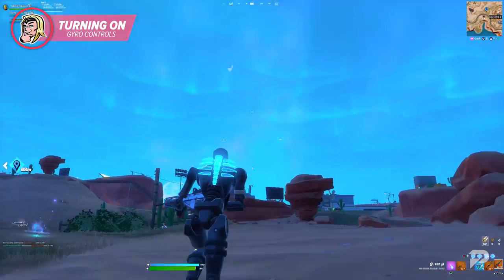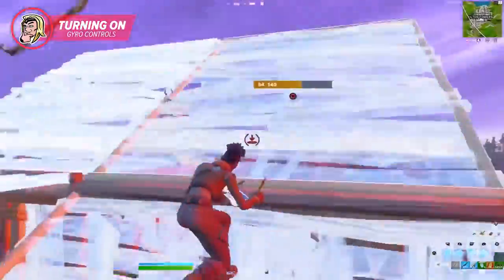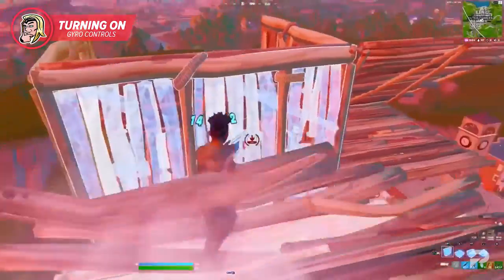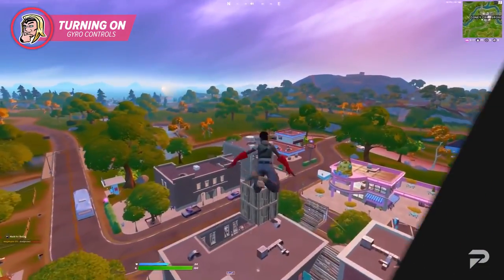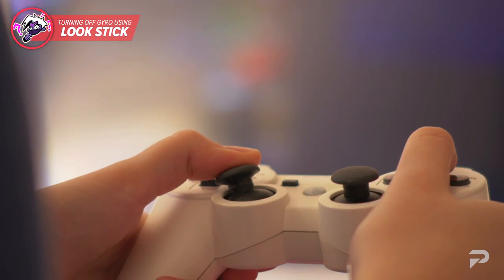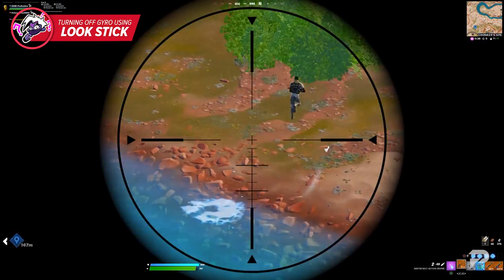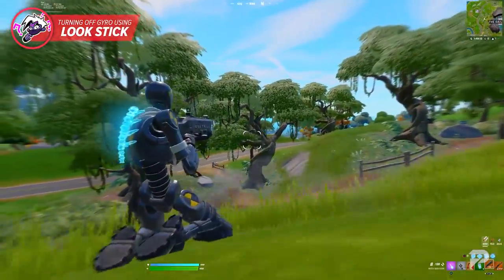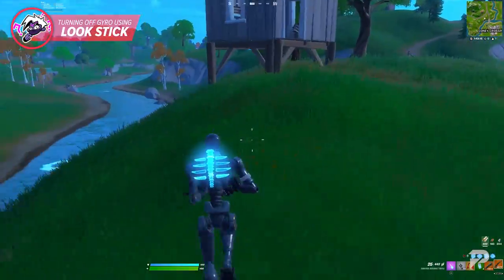One final warning before you go full gyro: we recommend that you try playing with each setting separately before deciding to turn it on for everything. With it being a whole new control scheme, the more you tweak it, the more difficult it's going to be to really adjust, so take some baby steps and find your bearings. Also find which type of scheme you prefer and how much you want to incorporate gyro into your playstyle. If you have gyro settings always on, it's recommended that you have a way to toggle it on and off whenever you need to. You can use the look stick to do this, and the setting will determine whether the look stick activates or deactivates it.